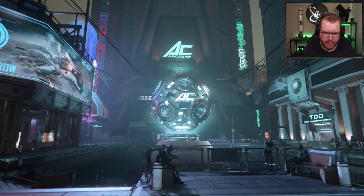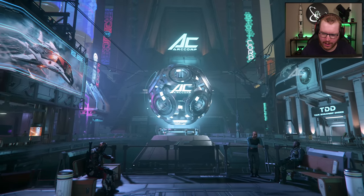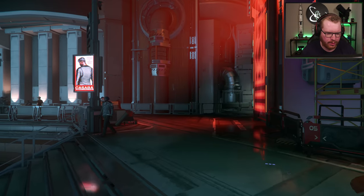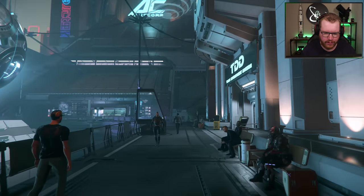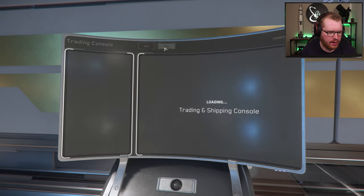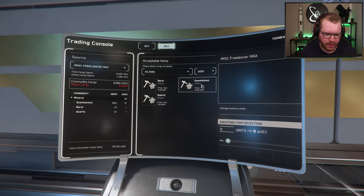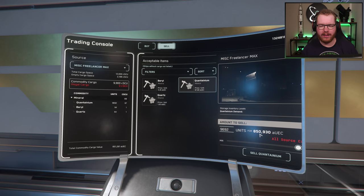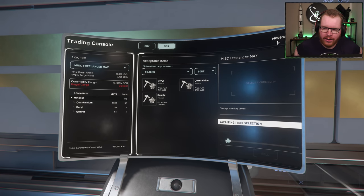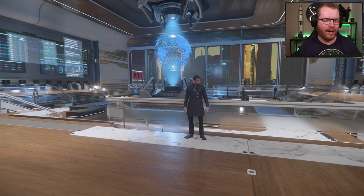After arriving at Area 18, make your way to the main plaza — easily identified by the large cogwheel spinning thing at the center — and look for the Trade and Development Division, marked with big bold 'TDD' letters over the door. At any of the terminals along the big display walls, go to Sell, select your Freelancer, and sell your quantinium. You can see we're getting 87.8 alpha UEC per unit. This haul is going to give us 850,000 alpha UEC. Click Sell Quantinium, give it time to process, and we just made ourselves almost a million alpha UEC.